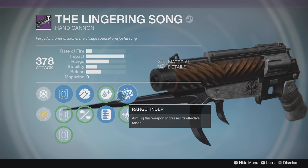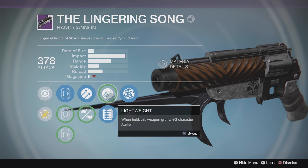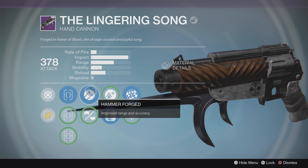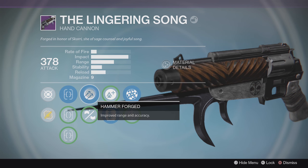This is the brand new Iron Banner hand cannon and it's pretty sexy looking. I mean that bayonet — sexy. It comes with Rangefinder or Firefly on mine — definitely going for the range. Extended Mag or Lightweight — definitely going to get the extra bullet there. Hammer Forged or Hand Laid Stock — definitely going for Hammer Forged with this bad boy.